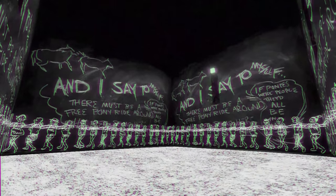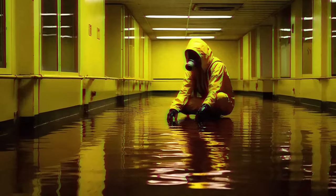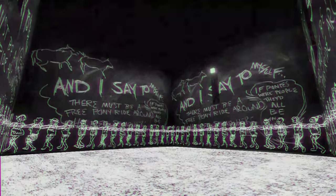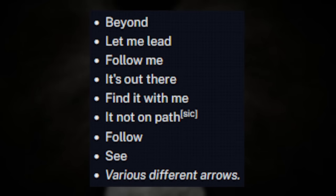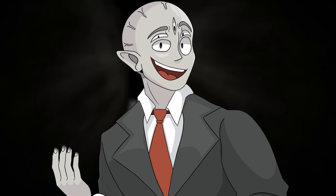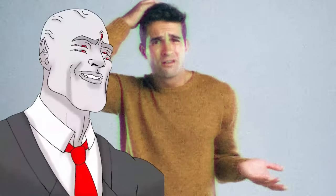Another strange feature is that randomly and arbitrarily, strange drawings can be found on the chalkboard walls of the level. The source of the drawings is not 100% confirmed, but it's not thought that wanderers are to blame — perhaps it's a level-exclusive entity. The following phrases have been found on the walls in different styles of handwriting: 'Beyond,' 'Let me lead,' 'Follow me,' 'It's out there,' 'Find it with me,' 'It not on path,' 'Follow,' 'See,' and various arrows pointing in different directions. These directions don't lead anywhere, and the words are nonsensical.